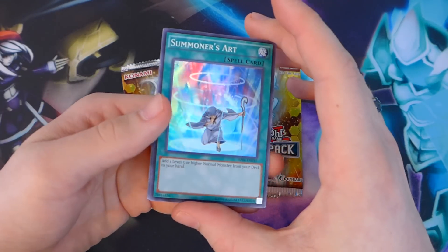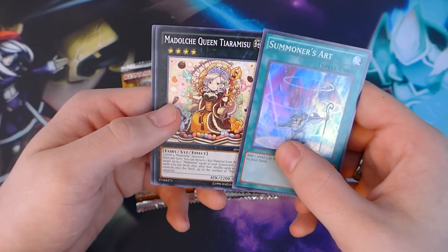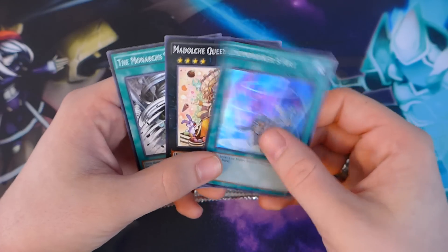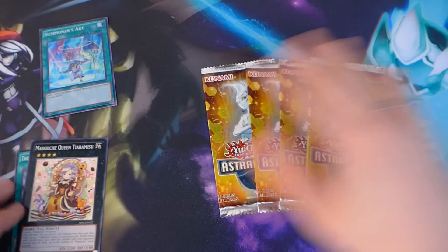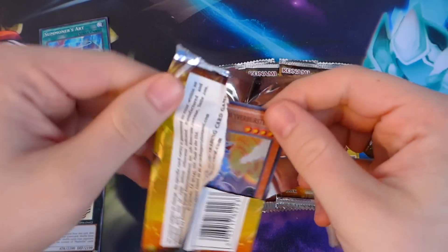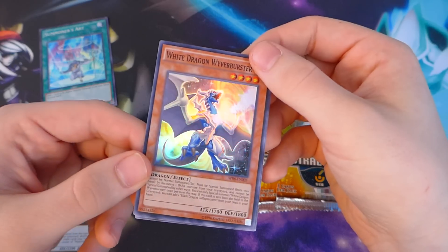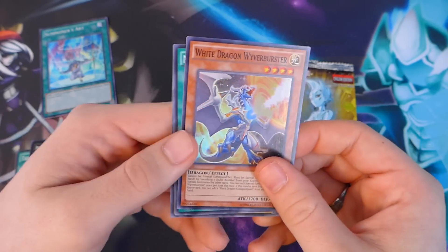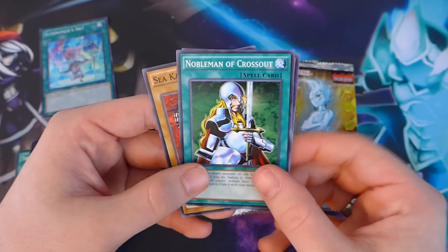If you don't know how these work, there's one foil and two common cards in every pack. We've got a Super Rare Summoner's Art, a Madolche Queen Tiaramisu, and Monarch Stormforth. Not bad. Madolche Queen Tiaramisu — I think it's pretty cool that it comes in common. We're hoping for an Ultimate Rare Tour Guide from the Underworld. White Dragon Wyverburster — pretty cool Super Rare. I like that they made these Super; they look way better in Super. Nobleman of Crossout as a common. I like Nobleman — pretty good card for some instances.